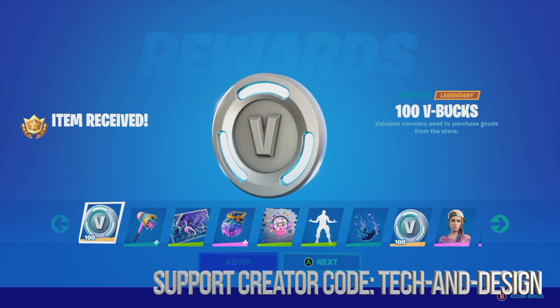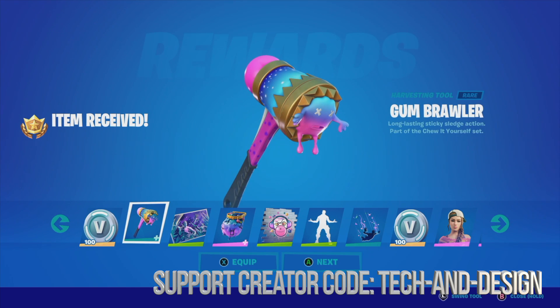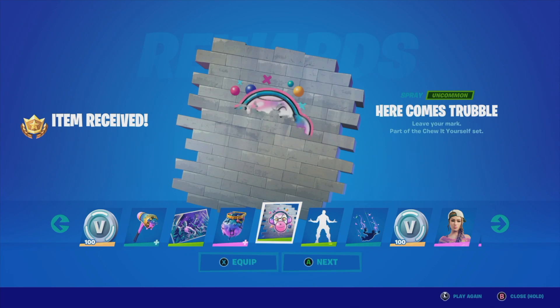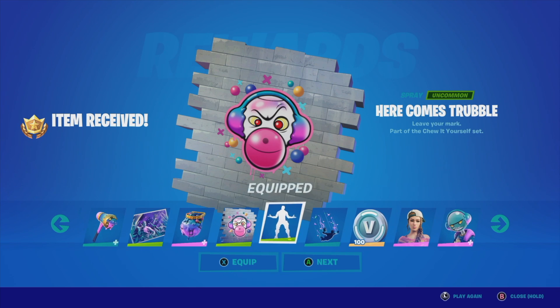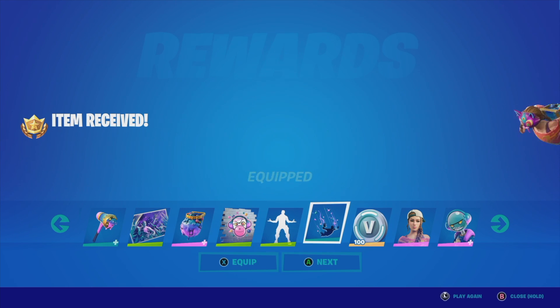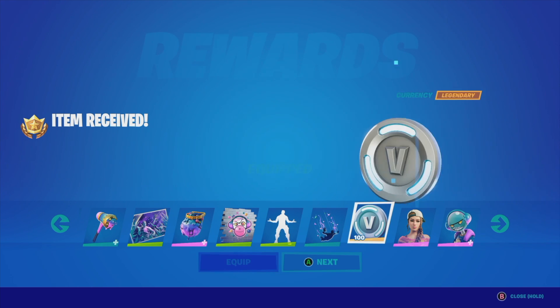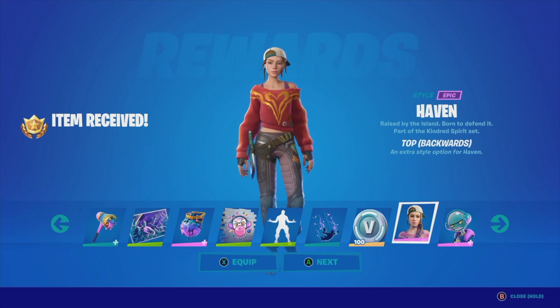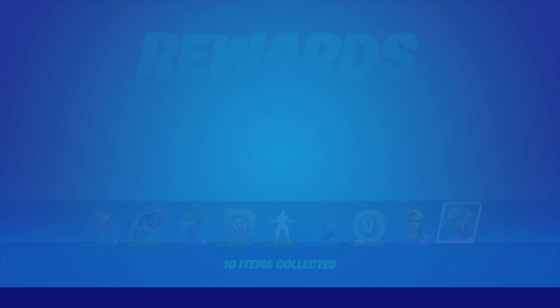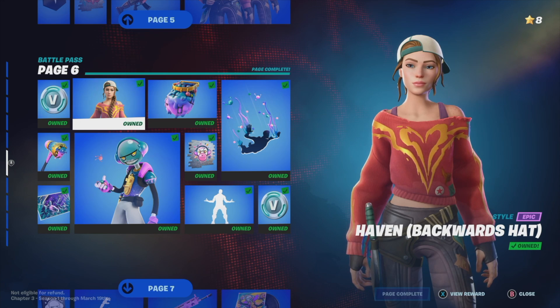Right now I'm going to get another 100 B-box from the battle pass, which is awesome. I'm going to equip that, equip this, equip that — by the way, I don't have to equip everything here; I can just press next and I'll still have it in my locker. I'm going to equip this emote — I actually really like that emote — get my B-box, and get this awesome skin as well.